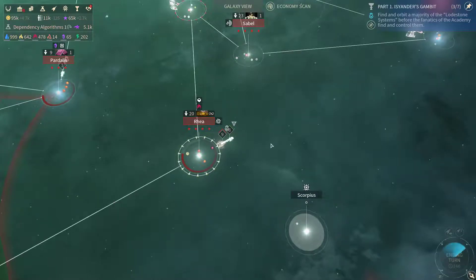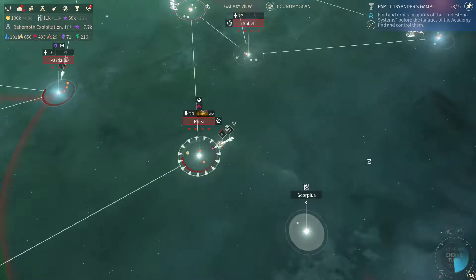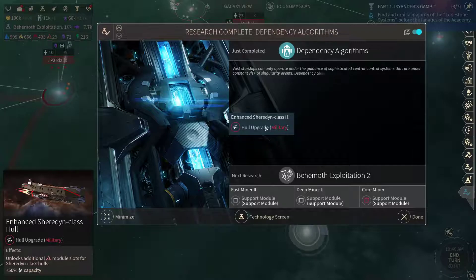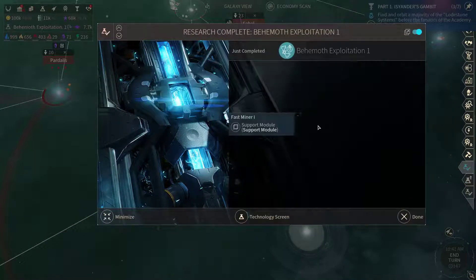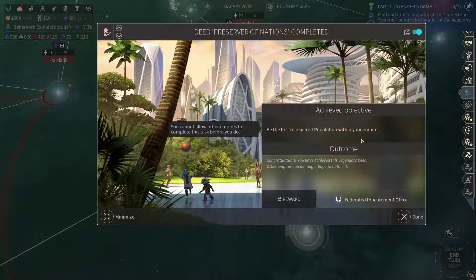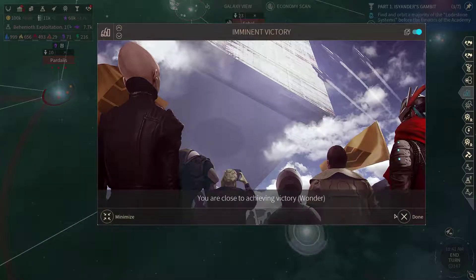I'm gonna take one extra turn and then I'm gonna end this episode, because it's over time already. Dependency algorithms is done, so now we can enhance the shared-in class halls, and we have access to the abilities of all space time and extra loss slots. The behemoth exploitation is done as well. We've managed to reach 60 population with an empire, so the dozen strategic resources refit costs have been reduced by 25%, which is nice.